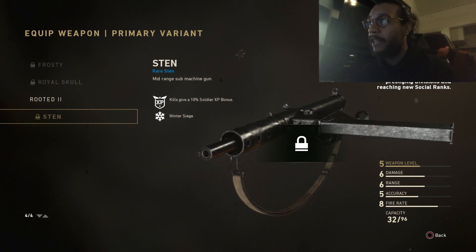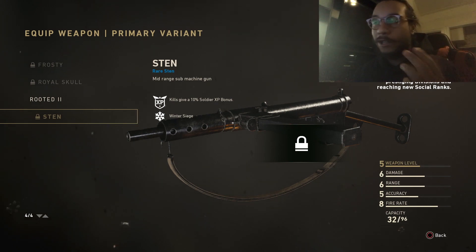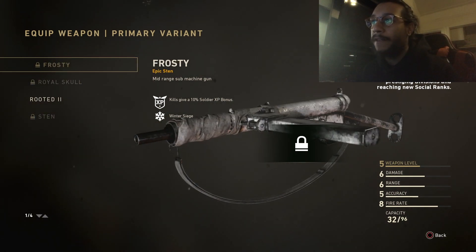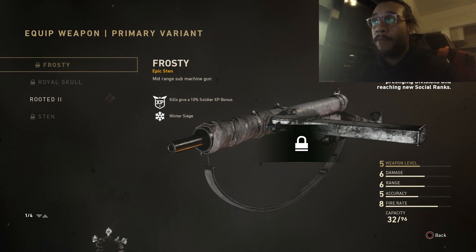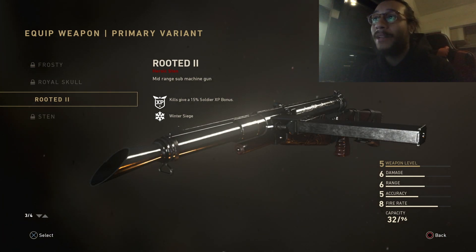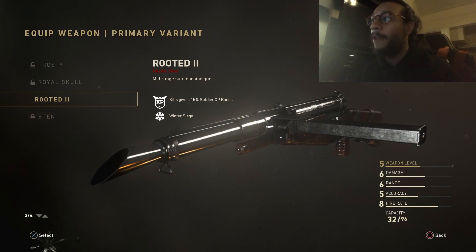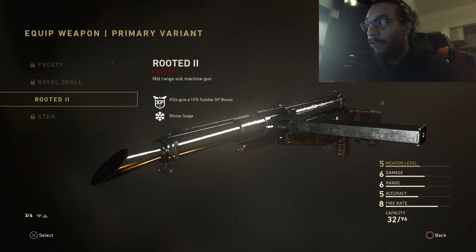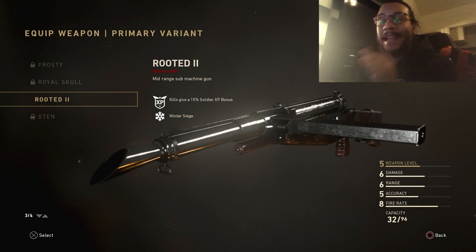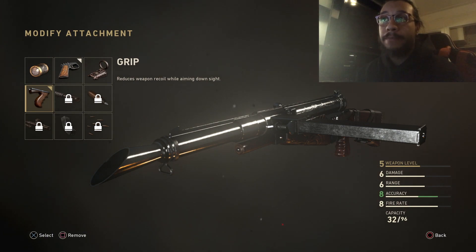Here's the Sten — the one I made a video on the other day on Ghost's account. I actually ended up getting this weapon too because I completed the special order from Major Howard a few hours ago. This here is the rare variant, the Frosty, which is the basic one people get. This variant you can craft from the Quartermaster — it costs a lot of Armory Credits. The Royal Skull you can only get from supply drops. And the Rooted 2 right here — look at the barrel on this weapon, look at the design and how it shines. Everything about this weapon is incredible.